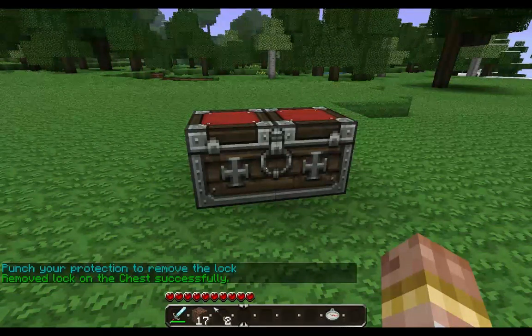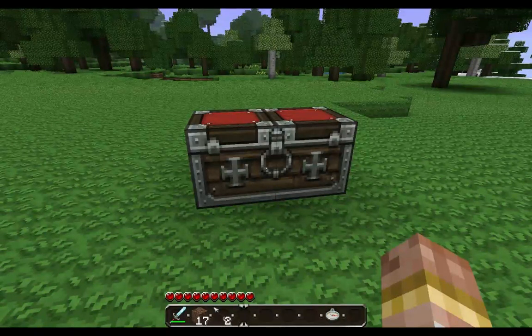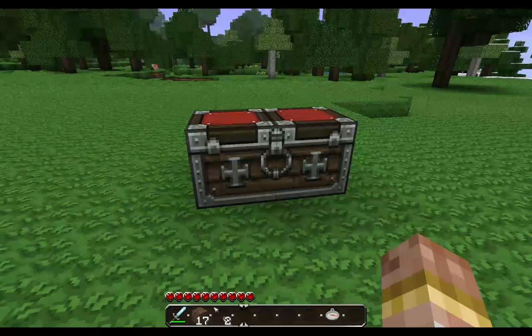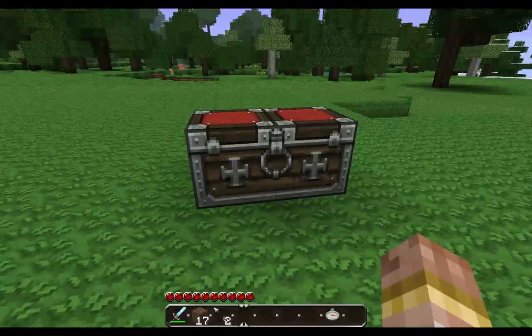Everyone across the server gets one protected chest; VIPs have three. If you protect one and don't remember where it is, let an admin know and we can remove all of your protections across the server. One thing to keep in mind: marketplace shops are protected using the same program, but they're auto-protected as soon as you place a sign. Those don't count towards your cap, so you can have shops in Rosewood without worrying about going over your maximum.